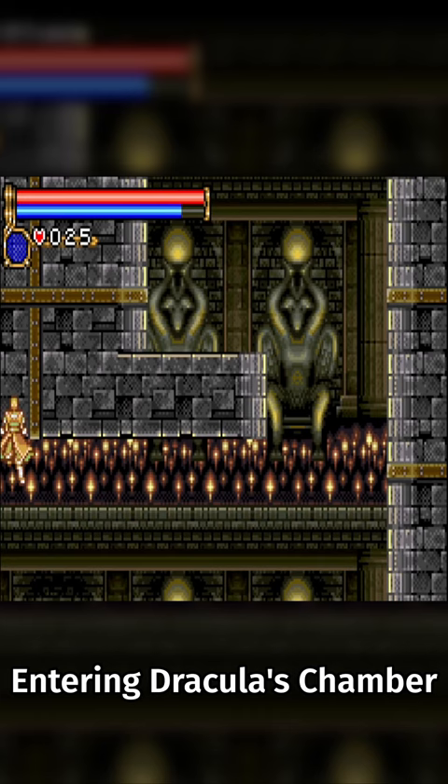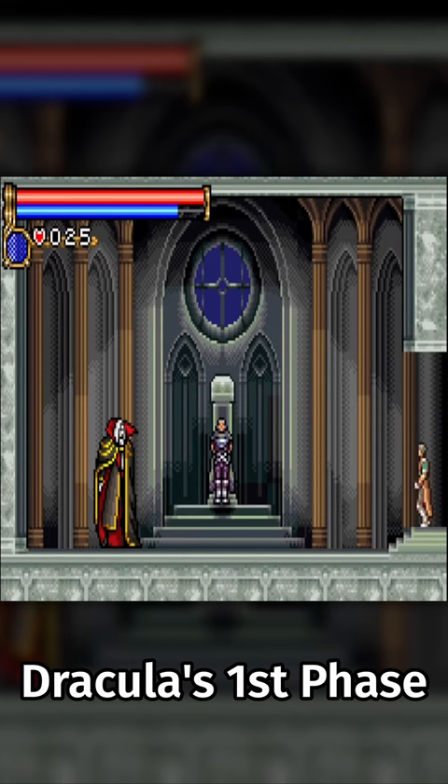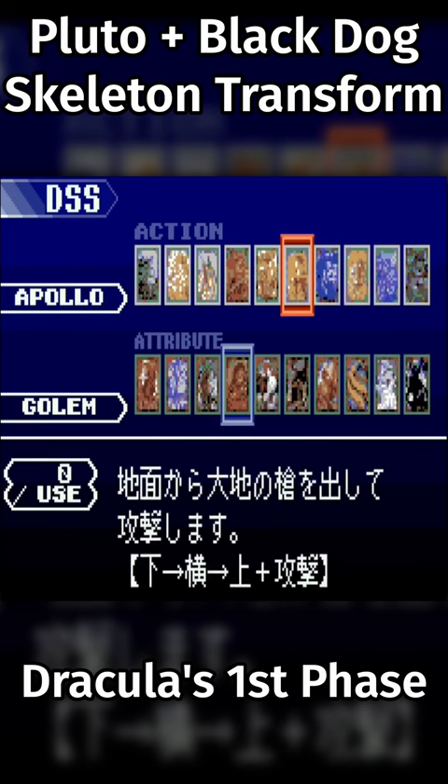They then use the DSS combo again to interact with Dracula's coffin, sending them into the final boss fight. Dracula stands still because they glitched into this boss room.